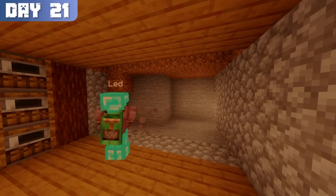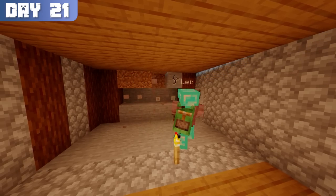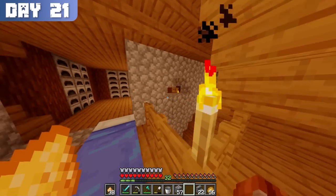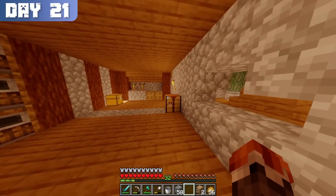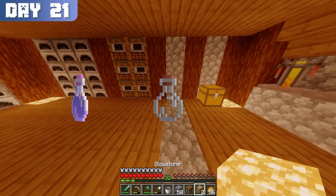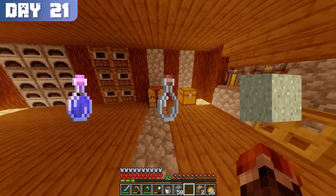I began day 21 by clearing out a space at the edge of the smelting room to brew potions. Afterwards, I added a small window and some lighting, and the room was complete. However, in order to brew potions, I needed glass bottles, which required sand. Thus, I had to go out and gather some.